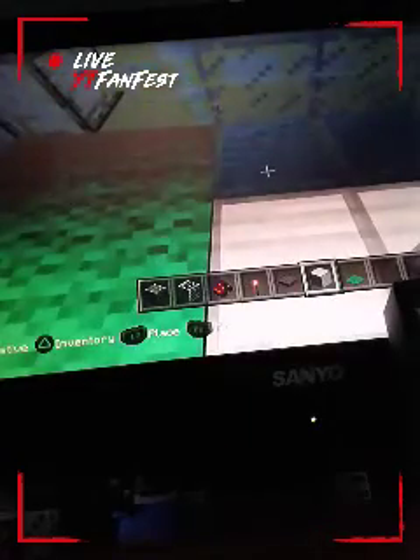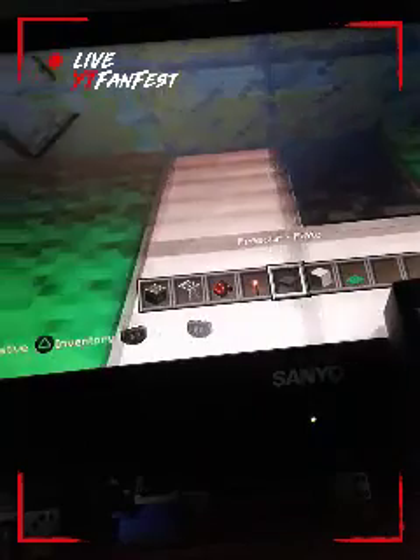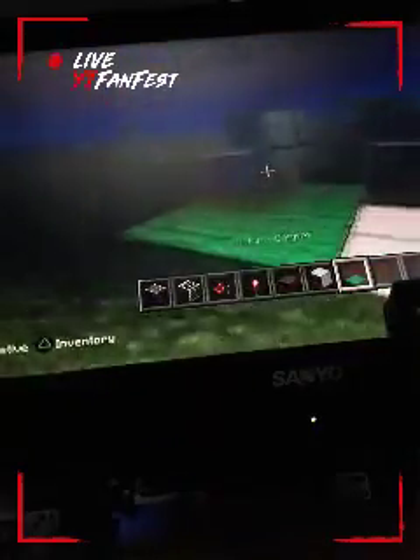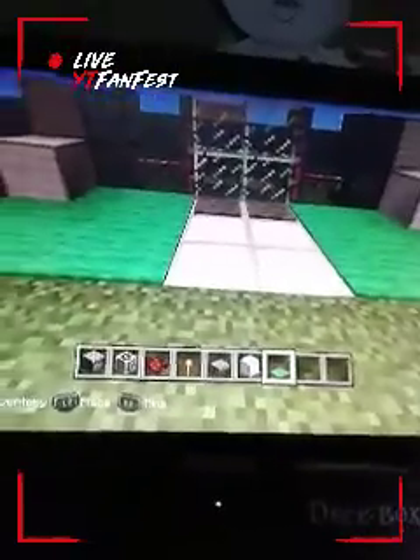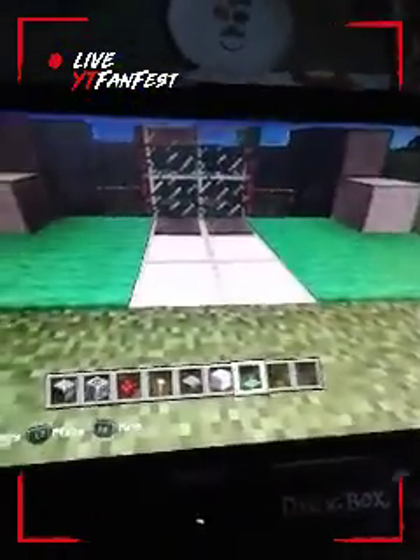Destroy that, and patch up with your block of choice. I'm going to destroy my pressure plates and place them back so it looks nice. This will look like this so far — make sure you patch it up like that.